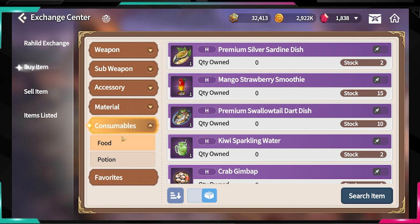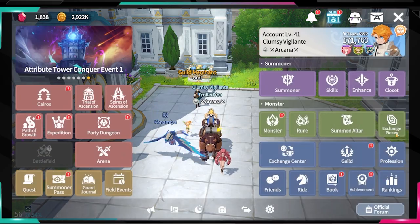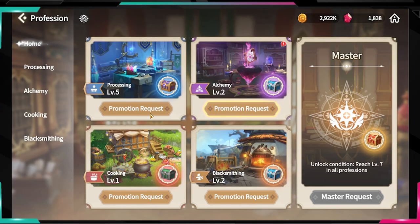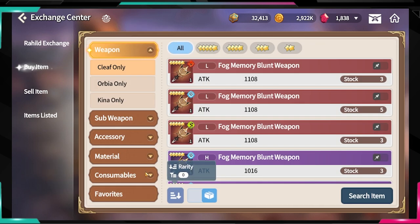What we're focusing on today is materials — especially craft materials. As you know, professions are very important in this game. To reach master level you'll need a lot of resources, and even just leveling up your professions requires a lot of minerals, herbs, and similar items.